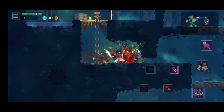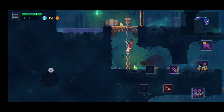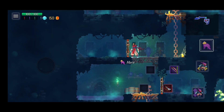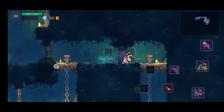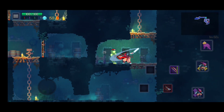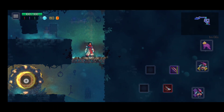Eu vou descer aqui. Dá para a gente passar para lá, porém tem um inimigo do outro lado, então eu vou voltar e vou passar por lá para poder eliminar ele também. Porque às vezes tem inimigos, mas às vezes também tem itens. Então é bom a gente sempre explorar todas as rotas possíveis para não deixar nada para trás no jogo.